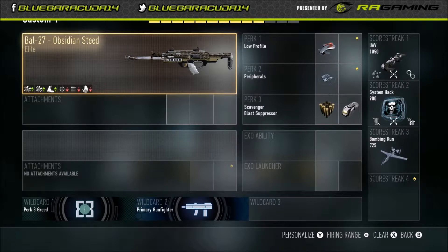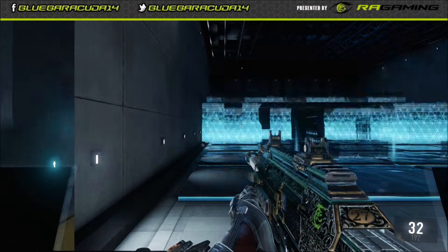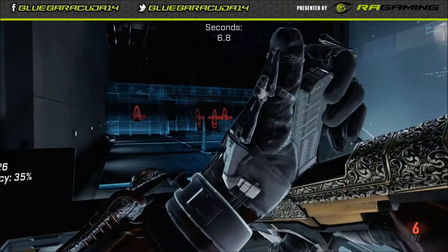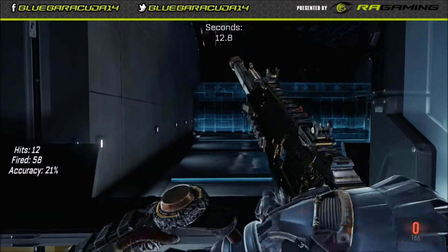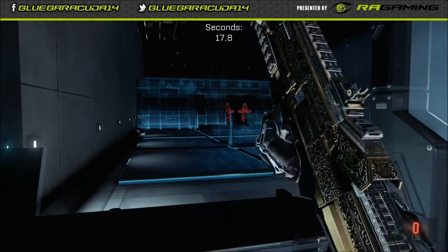I'm going to go ahead and jump into the firing range. This is just the gun with no attachments. As you can see, not very much recoil, good fire rate. One of the benefits of the Battle 27 is that the longer you hold the trigger, the faster the rate of fire gets. You can see with no attachments, there's quite a bit of recoil.